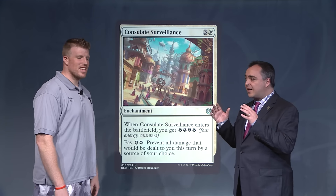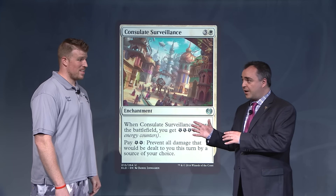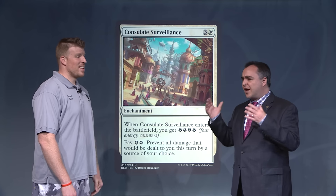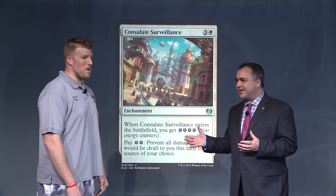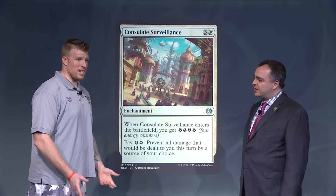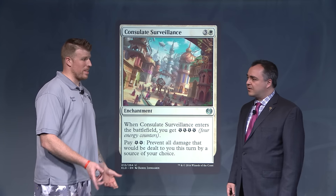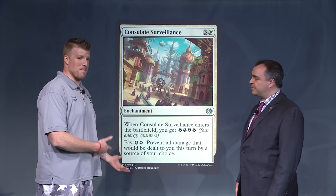So you're playing an Aetherworks Marvel deck and you're using Consulate Surveillance to help find your Aetherworks Marvel? Everyone's playing all of the Puzzle Knots and jamming all of the artifacts, but I'm playing a four-color version centered around this card and Madcap Experiment.